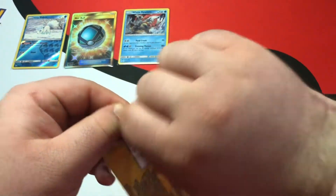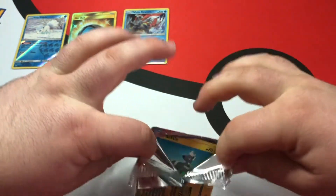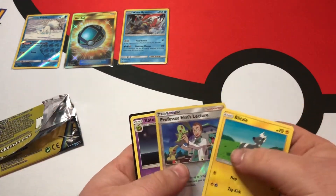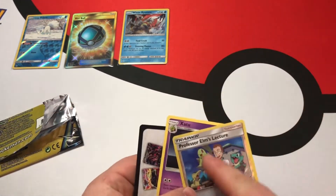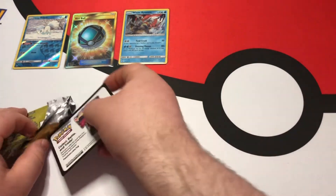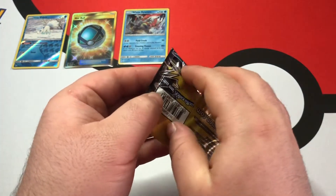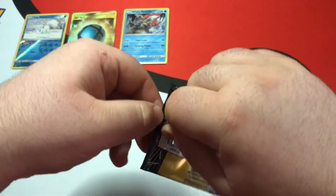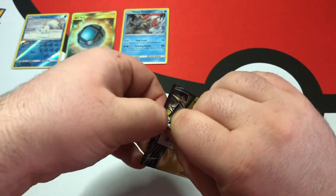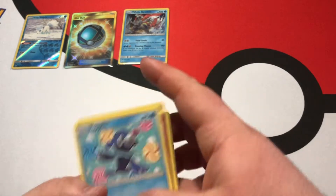Oh my gosh, I was never expecting that. Not in a million years — I was expecting to get just common cards. Professor Elm. I knew it was Professor Elm. A couple videos ago when I was doing the Japanese cards, I forgot Professor Elm's name — I wanted to say Elm but I didn't want to be wrong. And that is it for the Lost Thunder.